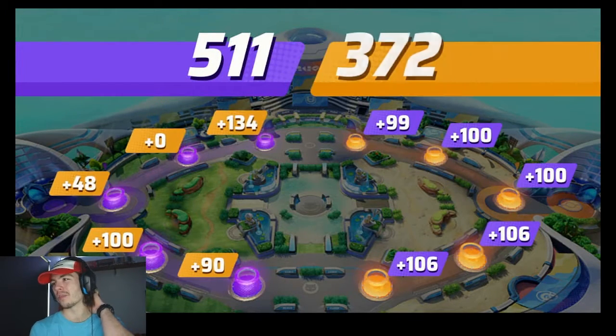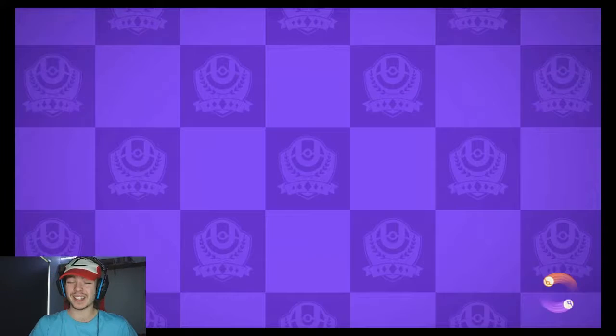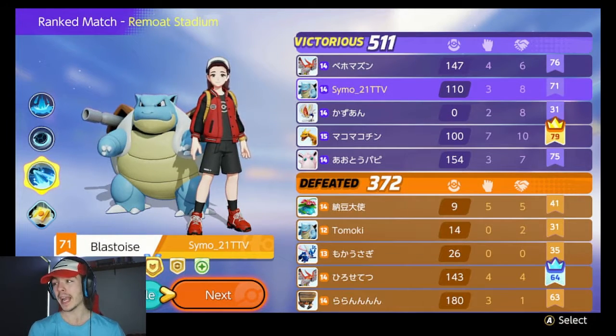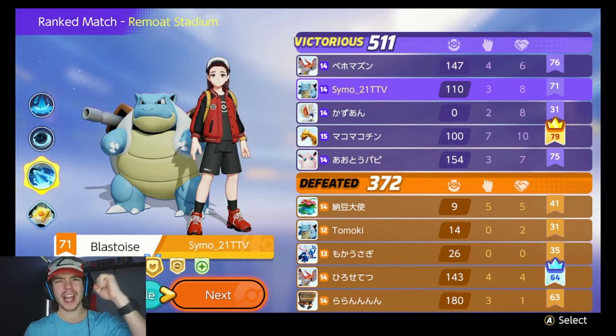That's easy — 511 to 372. Good master rank game. Our team was really good — love to play with them again. Hopefully we get another good match in game two. Let's see who scored. I didn't score that many — 110. Seven and ten from Charizard — our Charizard was really good. Shout out to the Kanto starters!